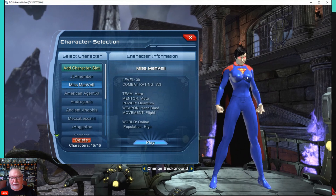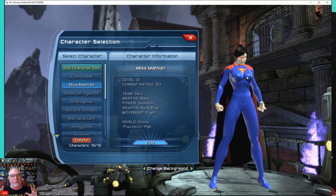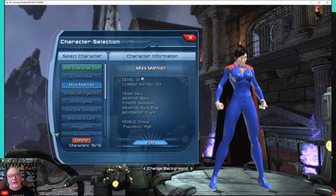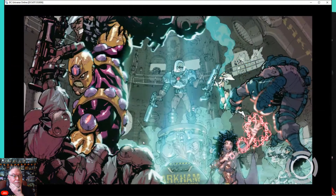You'd have to buy that from the House of Legends — the big guy in the main room. He's selling that, but only until the end of the year. It's only 150 source marks. The Superman symbol is the piece that is hard to get because they only do it once in a while.